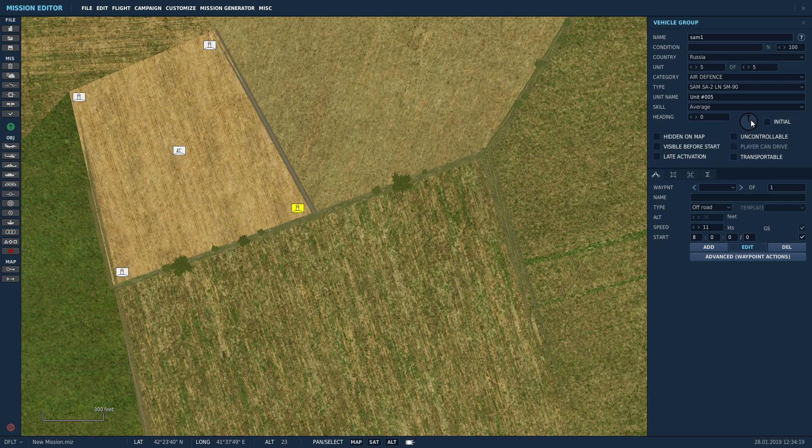Make sure that all of these are pointing towards the Sanaki airfield, because we're going to take off from there. So around there — there we go. And make sure that one's pointing in that direction as well.